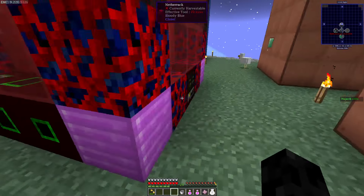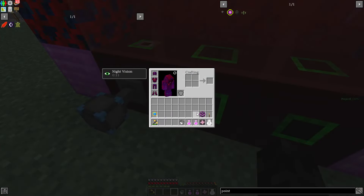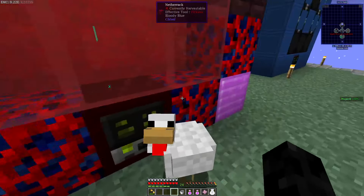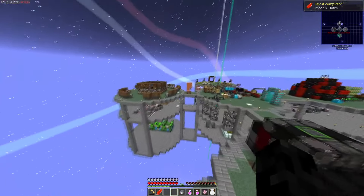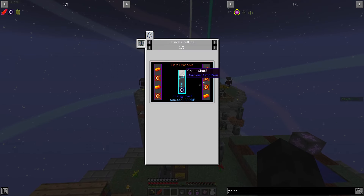Boom. Missing fluid - oh yeah, we need the fluid. Didn't I put the blood in? You know what, I think it's done. Yeah, it's done. I'm too slow. So now we have the angelic phoenix down. So we can actually make the chaos shard.